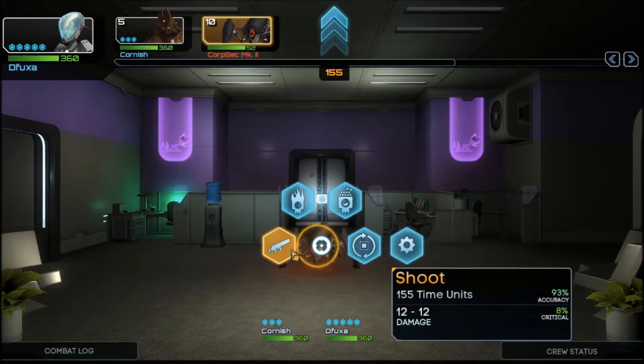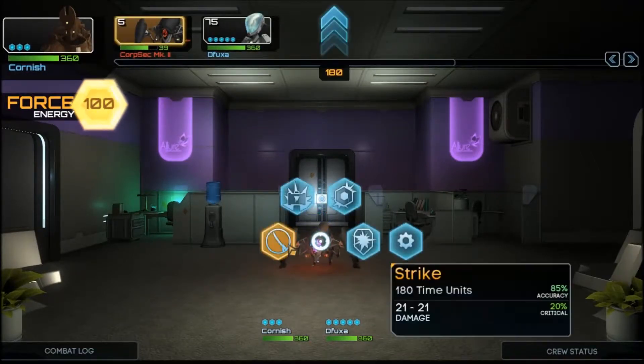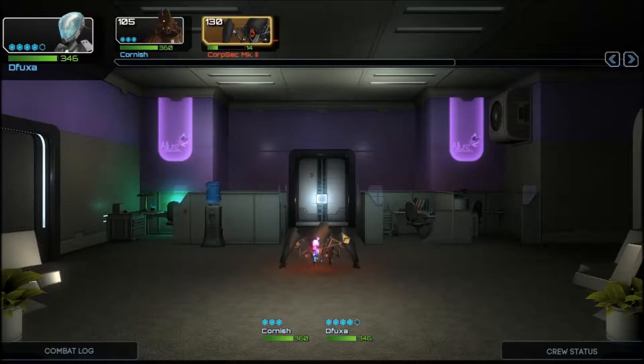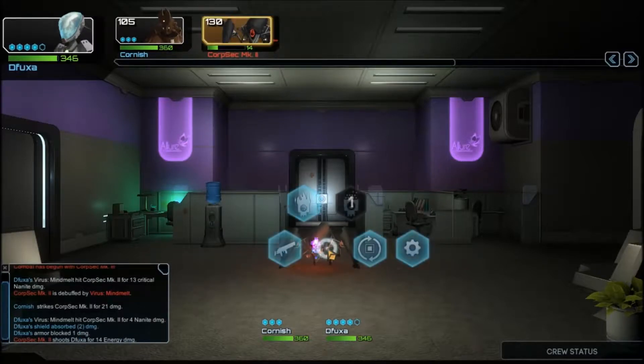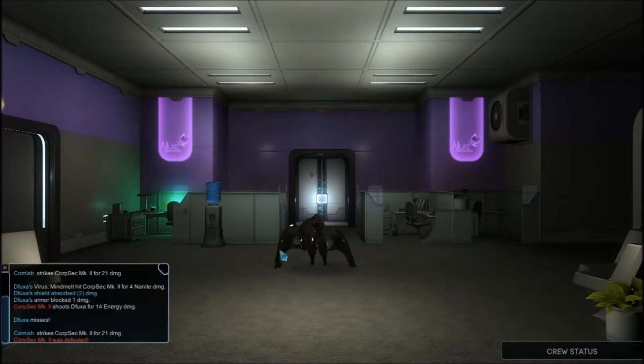The Fuax is up first. Let's see — we can shoot at it for 12 damage, virus hack, enemy damage per turn. We can do virus meltdown — affect the target with nano meltdown to deal damage and reduce nano resistance each turn. Let's put a virus into it, and then give it a good ol' clobber with my axe. It does a little bit of damage to the Fuax and hits his shield, as you can see in the combat log. Virus meltdown hits Corpsec for four nanite damage, shield absorbs two. It shoots the Fuax for 14 energy damage, but he blocks one. He's going to give it a shot with his pistol — that misses — and I'm going to smack it about. We criss-cross its face and it just goes offline.